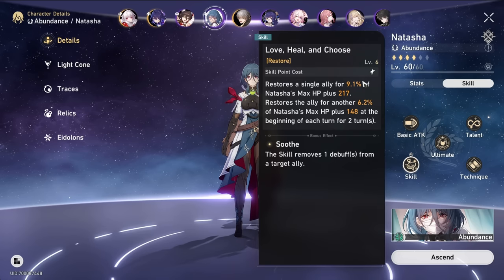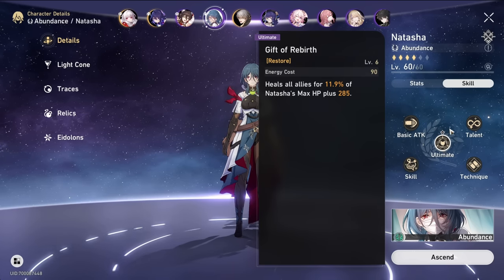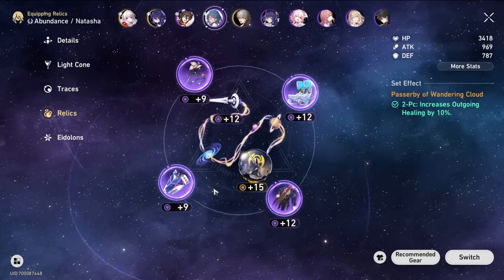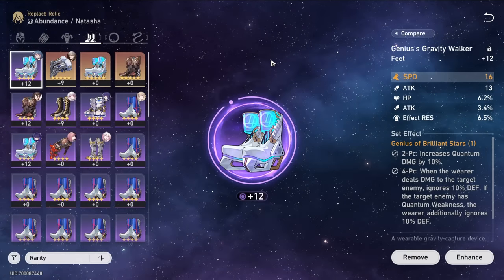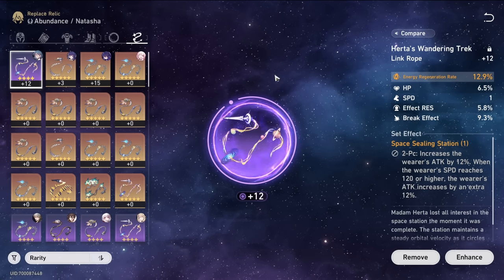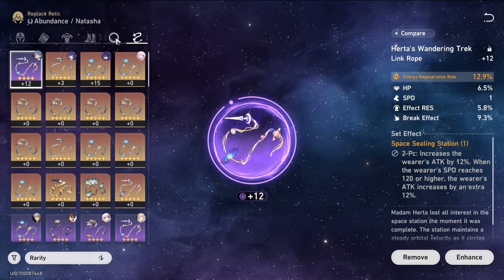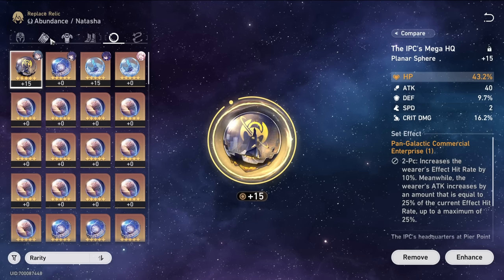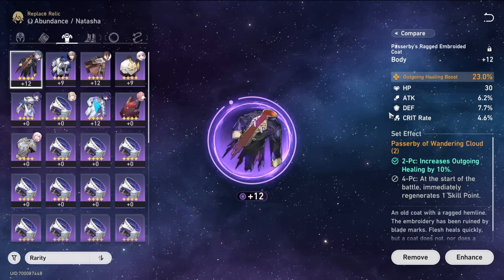Natasha is a very basic healer — heals one ally with her skill and the whole party with her burst. Her relics have the second most investment after Seele because I feel like she is important. She also has speed boots because more turns means more healing. Outside of that, she has energy regeneration rate link rope, HP orb (as her healing scales with HP), and outgoing healing boost body.